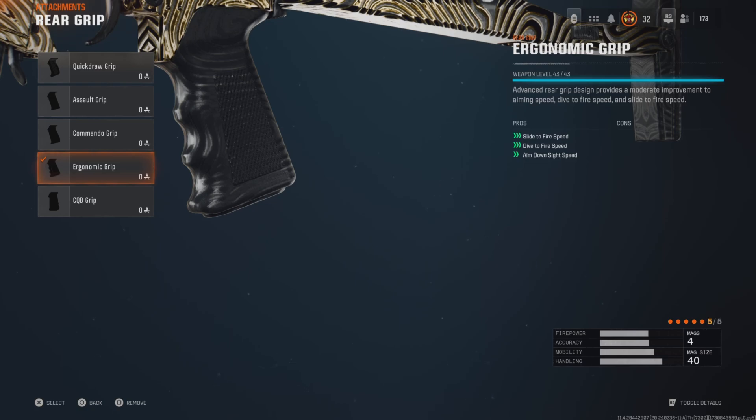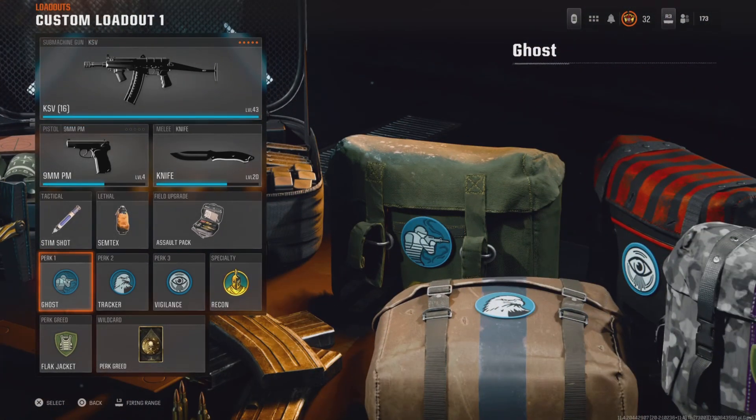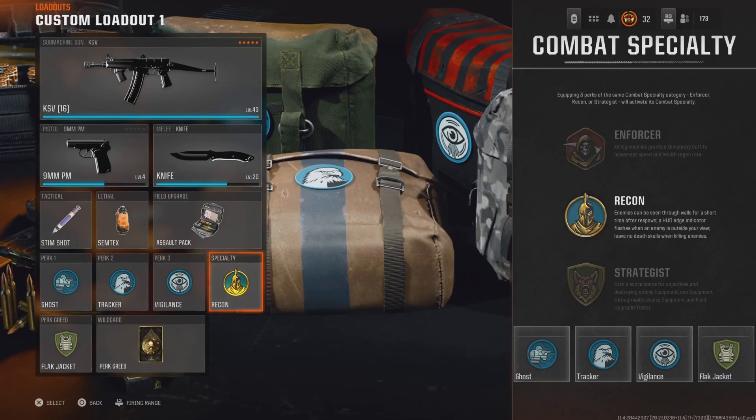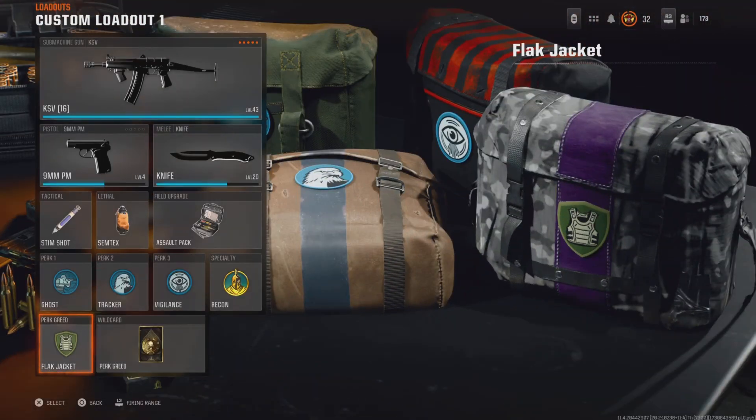And then the ergonomic grip — this helps with your slide, fire dive speed, ADS, and everything you need up close to kill people. We also got the perk setup: Ghost, Tracker, Vigilance, and Recon Specialty to help see people through walls and stay off the radar. We got Perk Ready and Flak Jacket. Hope you guys enjoyed the gameplay — don't forget to like, subscribe, turn on post notifications, and have a good day. Peace.